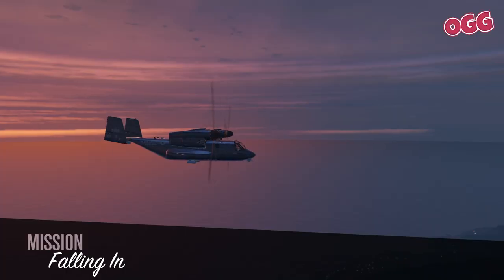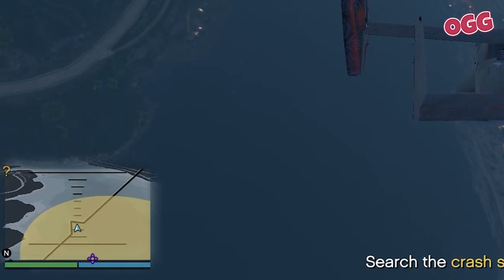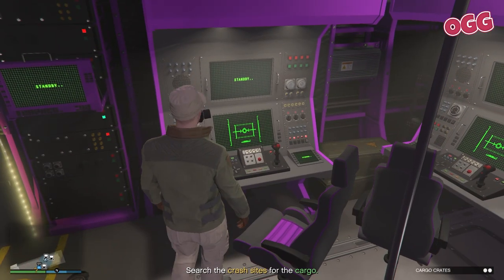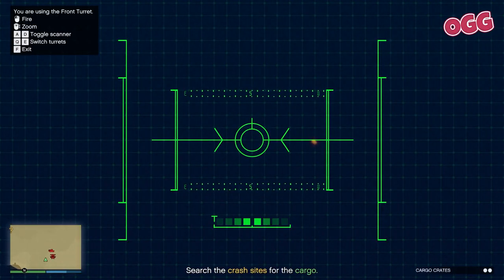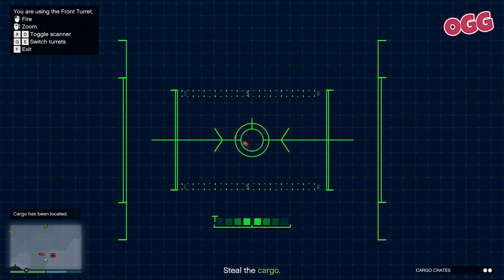Quick ammo, armor and snacks top up, and on to Falling In — a dusk mission, so not a fan. Fly to the first waypoint, autopilot and into the back. You'll see the controls here top left. Take a seat, then start scanning with the bottom turret until Charlie gets in your ear and you see a green marker.